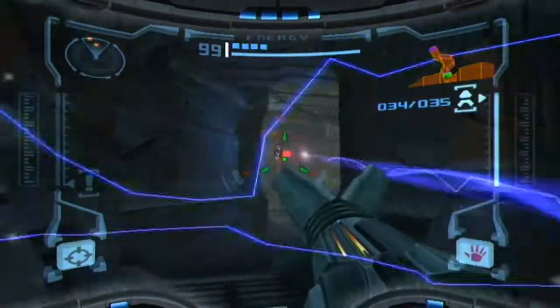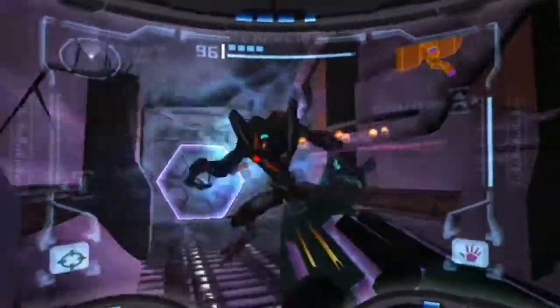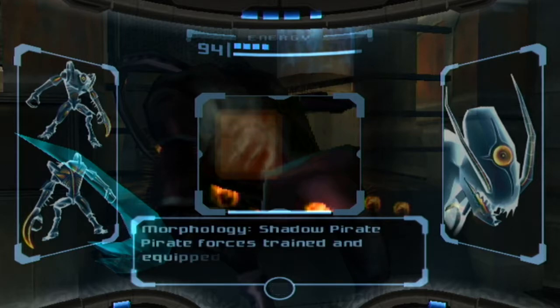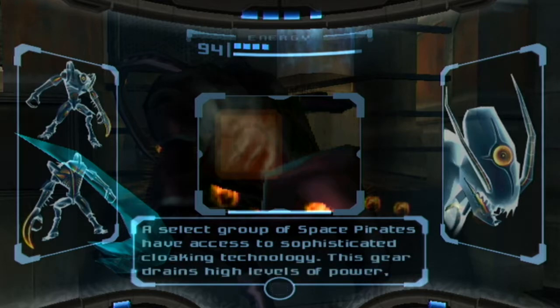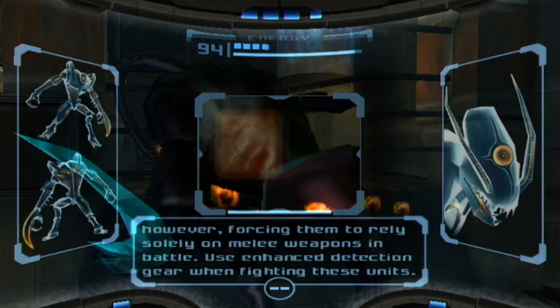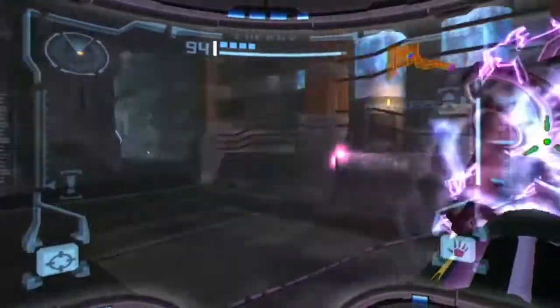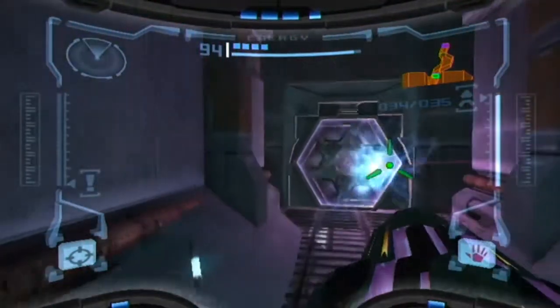What the freaking hell is this thing right here? Jesus Christ, this thing looks absolutely terrifying. I'm gonna scan it because I'm curious. Shadow pirate - pirate forces trained and equipped for stealth operations. A set group of space pirates have access to sophisticated cloaking technology. This gear drains high levels of power however, forcing them to rely solely on melee weapons in battle. Use enhanced detection gear when fighting these units. I guess my only option is to get my sensitivity back and destroy it.